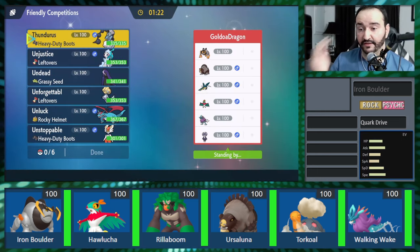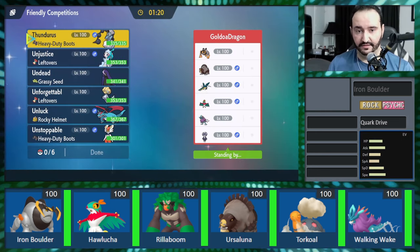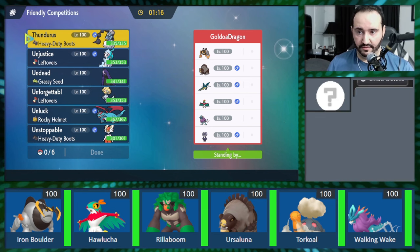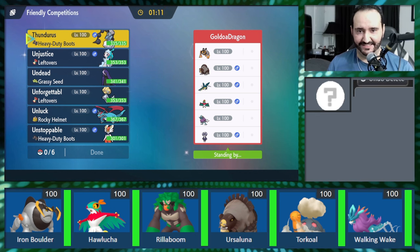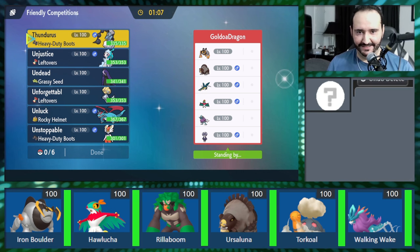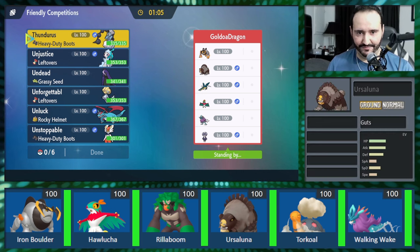Looking at Goldoa's team — the Vikavolt and the Ndidi are both here. Interesting. I do see the Wake as well. Hawlucha, no Heatran. No Rillaboom is rough. Grassy Seed Specs — oh no. No Pheasant Dippity and no Rillaboom, so this should be the six.